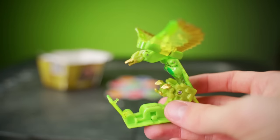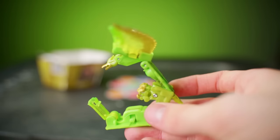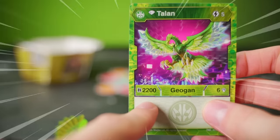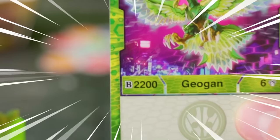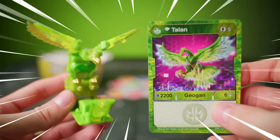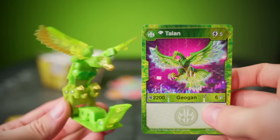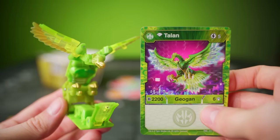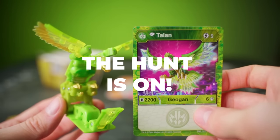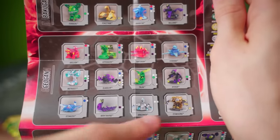So far our winning Bakugan in terms of B-power has been Titan King, so let's see if Diamond Talan has a chance to compete — 22,000 B-power! That blows Titan King out of the water, making Talan officially the strongest Geogon of this wave. This is absolutely a Geogon you're gonna want on your team, if you can find him. The hunt is on, and the Geogons I've shown today are not the only ones to find either.